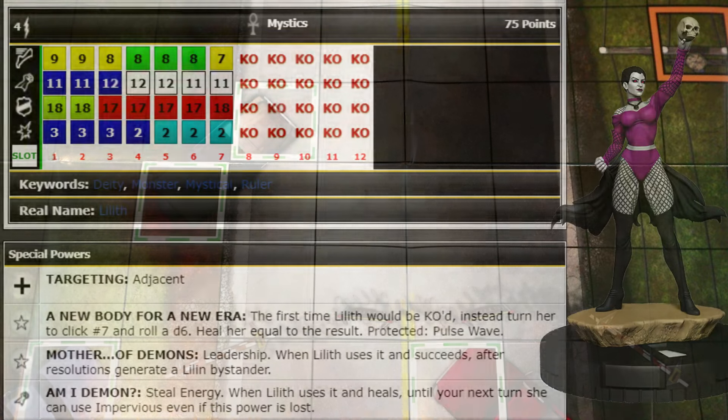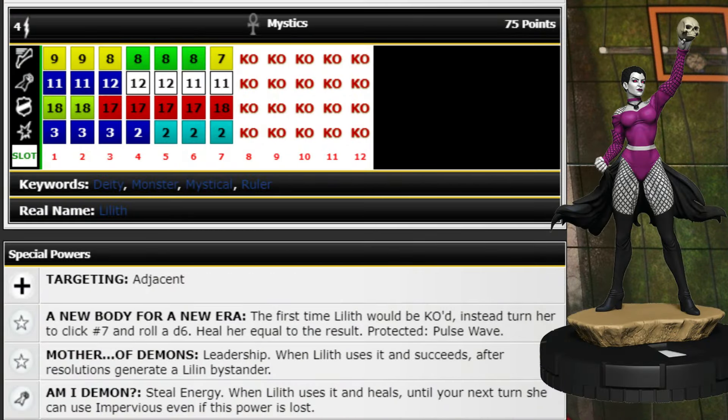Next up we have Lilith, who I don't have yet. She's 75 points with the Mystics team ability, starts with Phasing, Penetrating Blast, Combat Reflexes, and Shape Change, plus improved targeting to make range attacks while adjacent. She has Deity, Monster, Mystical, and Ruler keywords. Her first trait says the first time Lilith would be KO'd, instead turn her to click number seven, roll a d6, and heal her equal to the result — protected from Pulse Wave.